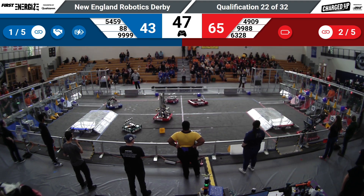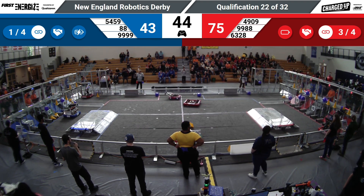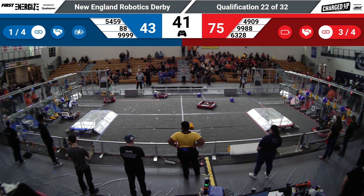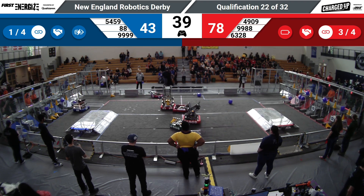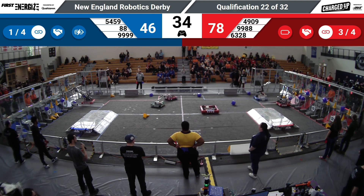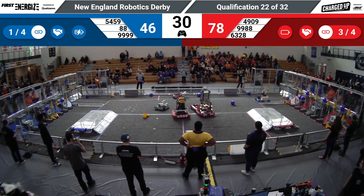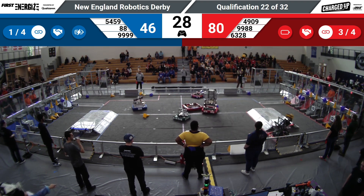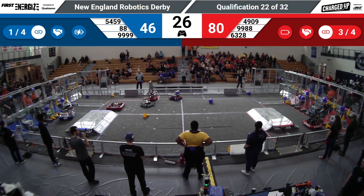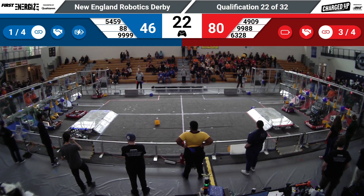Actually, that was Bionics — my apologies. What about 6328? Mechanical Advantage lining up a middle cone, and it falls down to the bottommost row. 4909 with a cone in hand, ready, placing it onto the middle row, only for it to fall down.